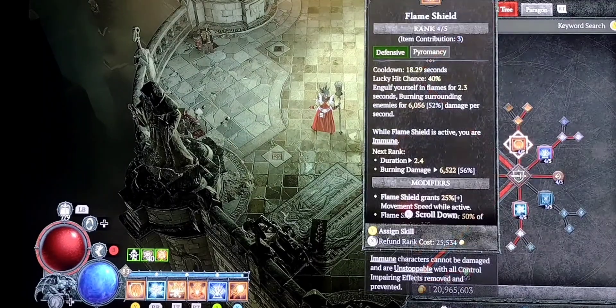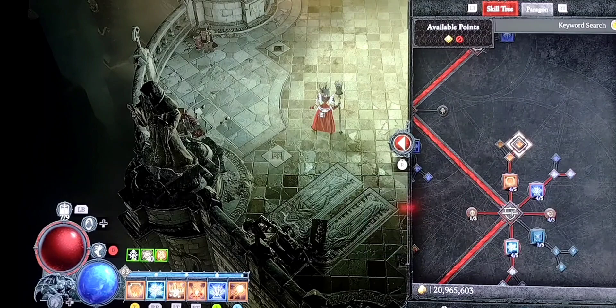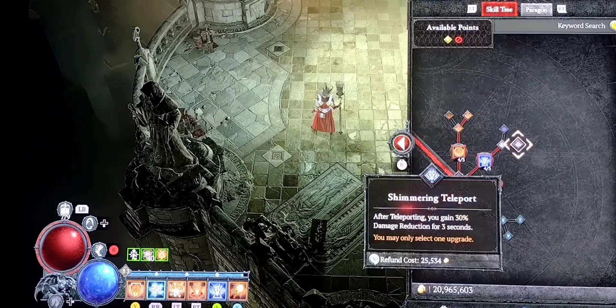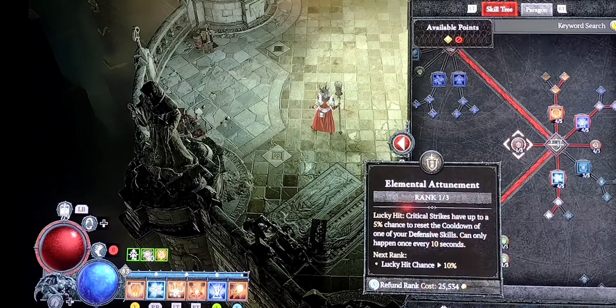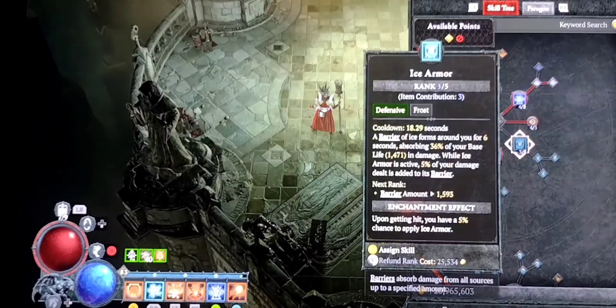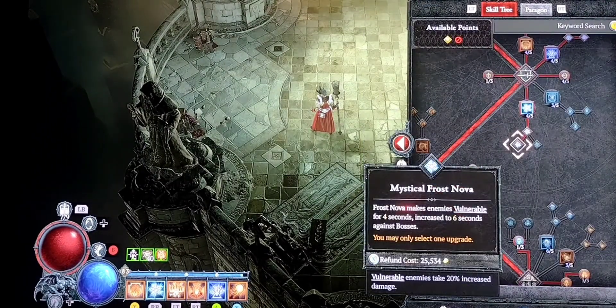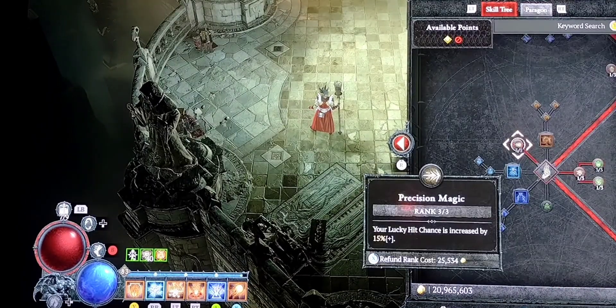I've come down here and I'm grabbing flame shield and teleport — flame shield all the way up to shimmering flame shield, which heals me for 50% of my missing life. Then shimmering teleport for the damage reduction. All my points in glass cannon, 1 out of 3 points into elemental attunement because it procs once every 10 seconds even with 1 point in it, and then points into frost nova down here to mystical frost nova, so I'm making everything vulnerable when I hit that skill.